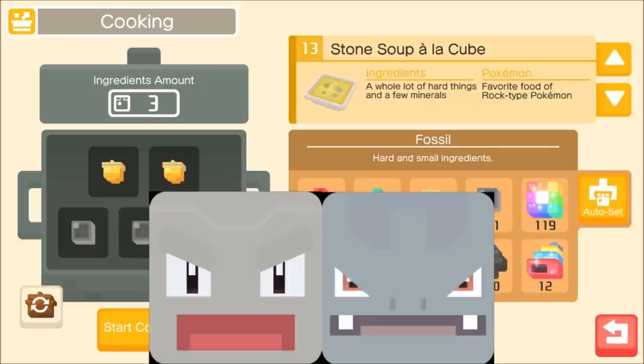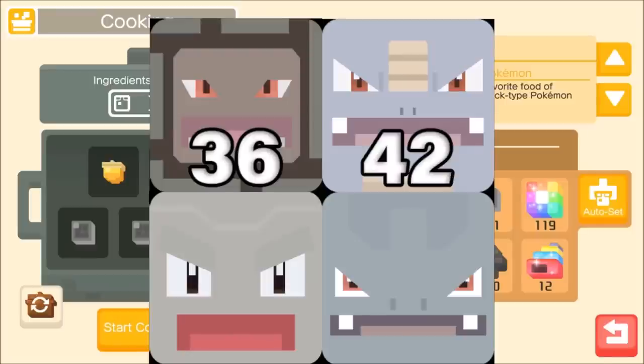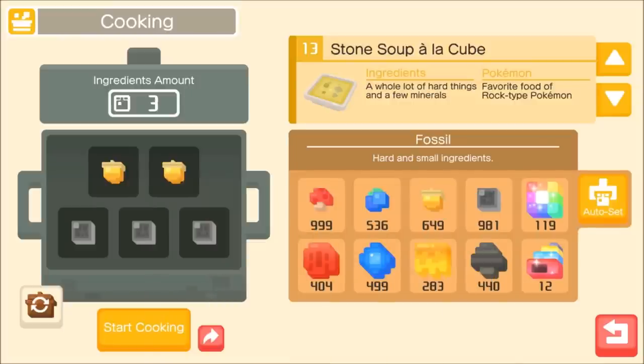The basic recipe gives you a chance at Geodude or Rhyhorn, which are some of the more useful rock types available. Rhyhorn evolves into Rhydon at level 42, and Geodude evolves into Golem at level 36. People like Golem because it gets Harden, and with a sharing stone you can buff your whole team's tankiness. Even Geodude and Graveler in the early game offer quick access to Harden on a very simple recipe. Rhydon is even more useful, getting access to powerful moves with serious damage on a bulky Pokemon.